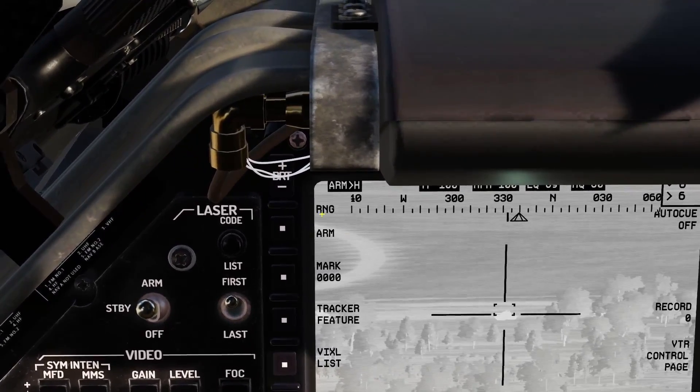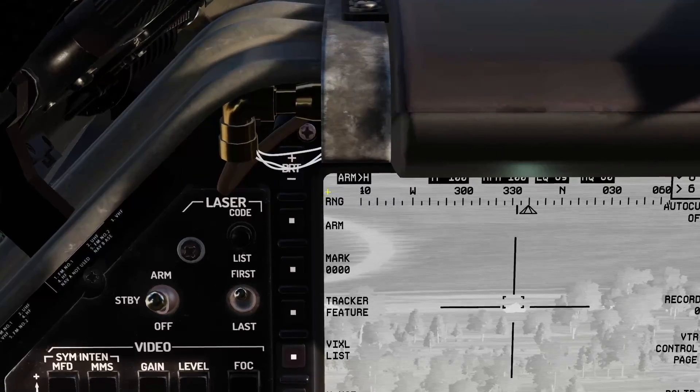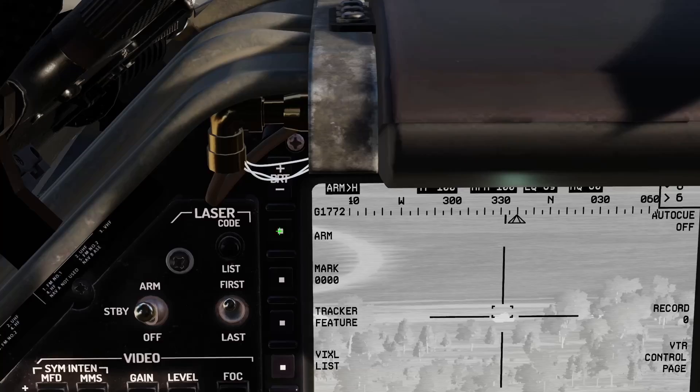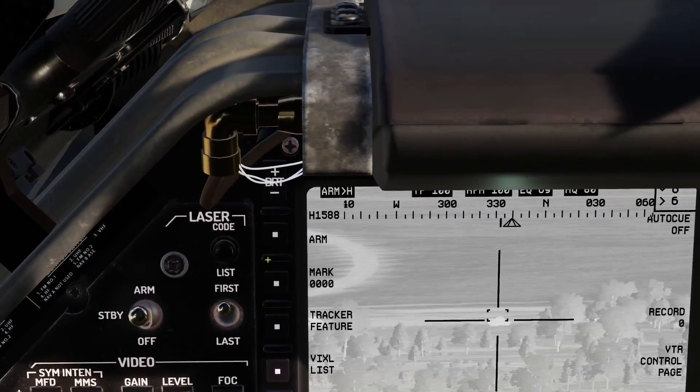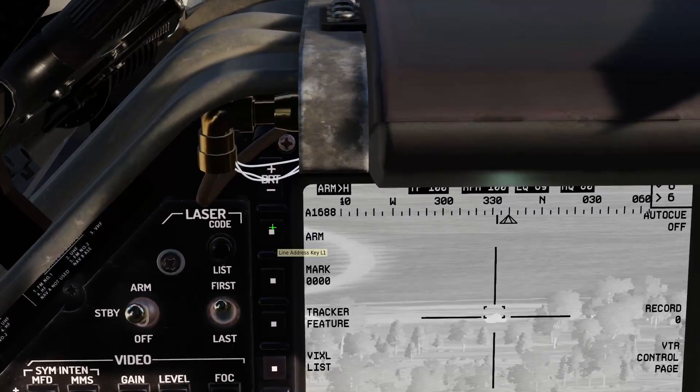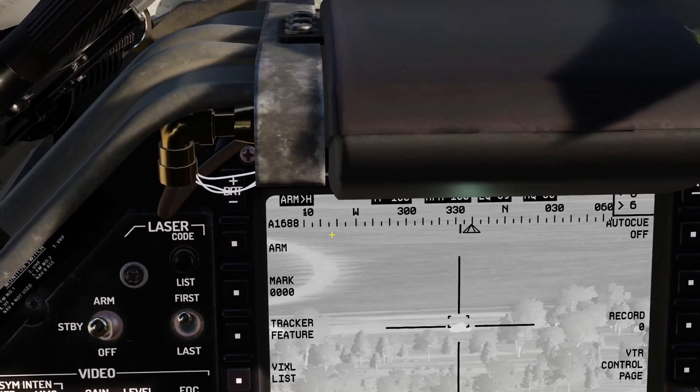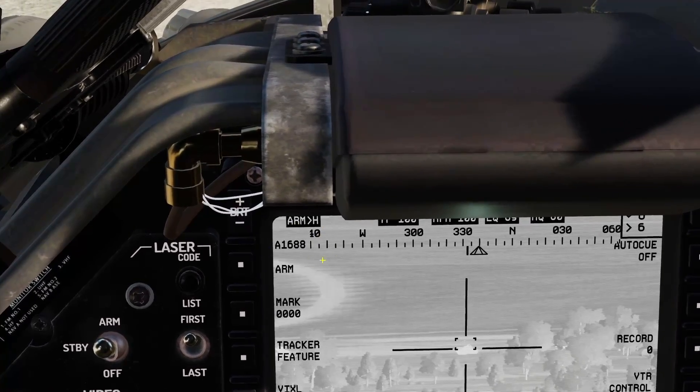We also want to make sure we press the line address key next to where it says RNG and switch the laser code. There are a few different default ones — by default they are set to the A code. The missiles are set to 1688, which is the default laser code for pretty much everything in DCS. So we'll make sure we're on that.